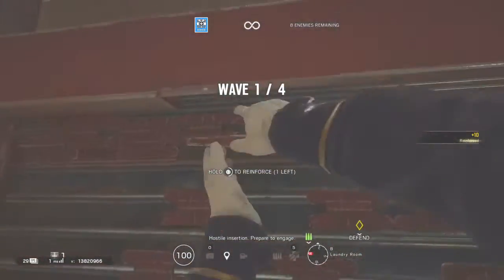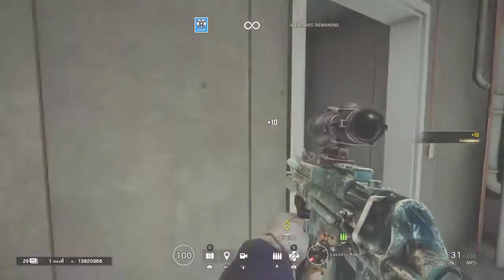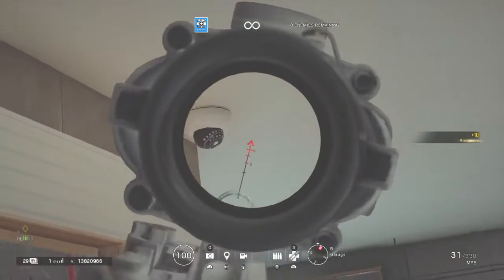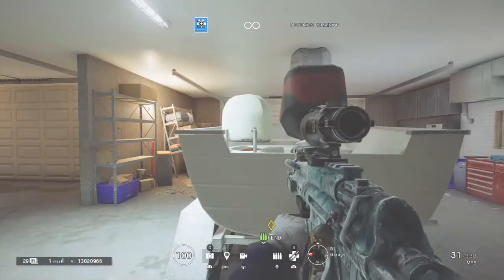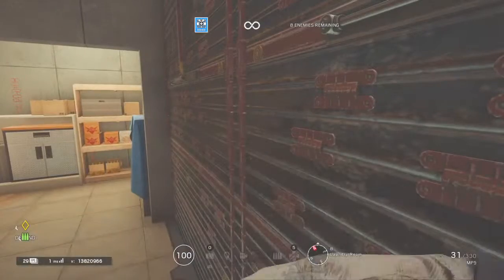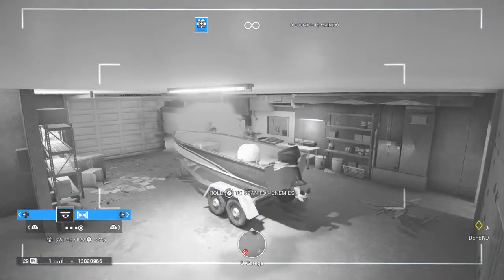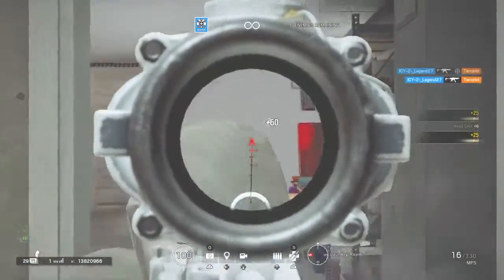If you hit L1 you pull out your camera and can place it down. Then go up to a wall and hold Square to reinforce it - takes about six seconds. You always have two reinforcements unless you're Recruit, which only has one. On defense you want to keep your cameras in place so you can watch them. On attack you want to destroy the enemy cameras so they can't see you. Basically what you do is get on the camera and spot enemies coming, then come around and take them out.